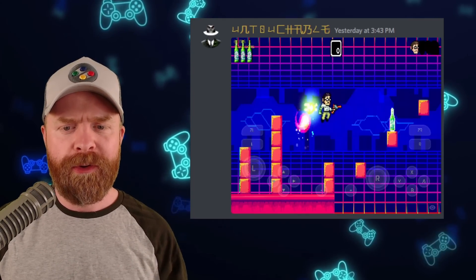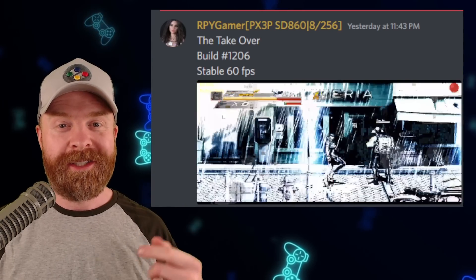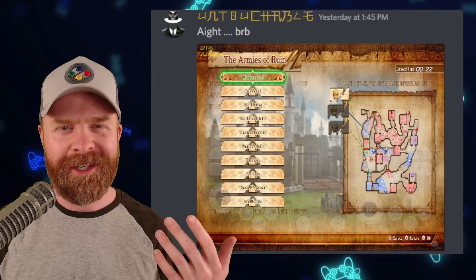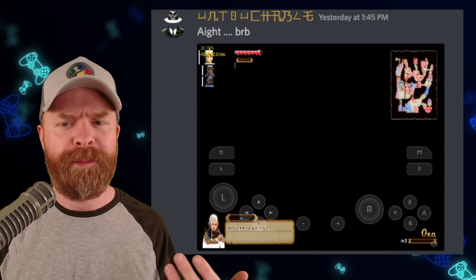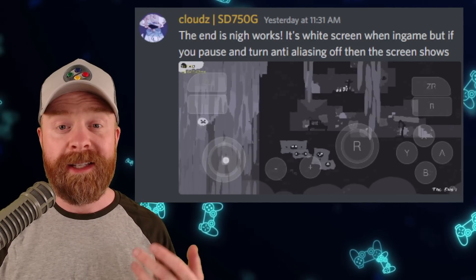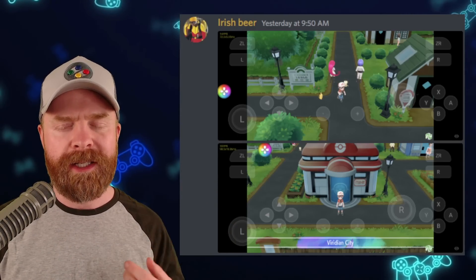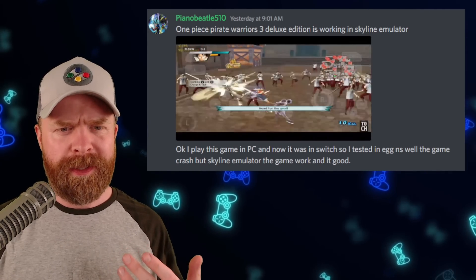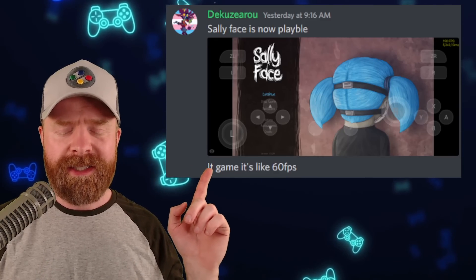This new version brings about a bunch of improvements. Angry Video Game Nerd is running at 60 frames a second. The Takeover is running at 60 frames a second. Hyrule Warriors is in-game — it's not necessarily playable just yet, it's missing a bunch of textures, but you can boot the game up, get into the level, and kind of play it if you're just looking at the map. With a few tweaks like turning off anti-aliasing, The End is Nigh is working. Pokemon Let's Go with the save file trick appears to be up and running between 10 and 14 frames a second, at least for a little bit — performance seems a bit better. One Piece Pirate Warriors 3 is up and running, and Sally Face is now playable at 60 frames a second.